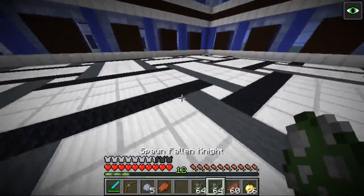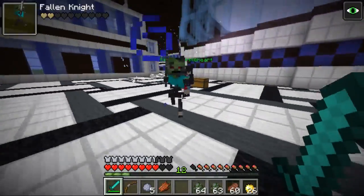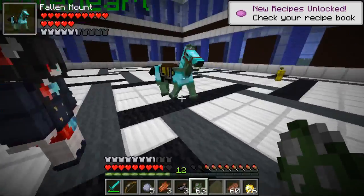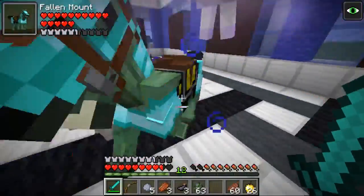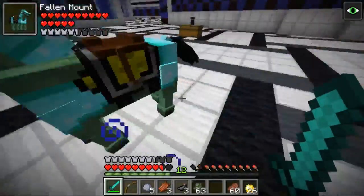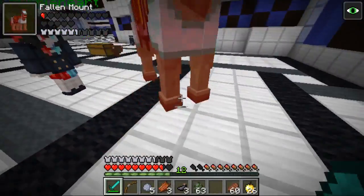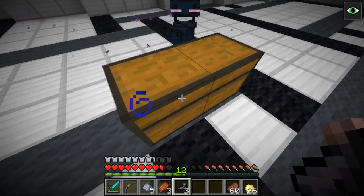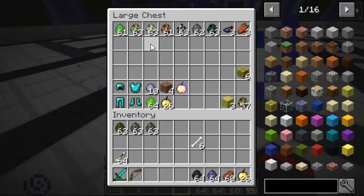Then we got the fallen knight - he does fight but he's actually very weak. And then we got his fallen mount. He's not friendly - he'll charge at you just like this. You cannot ride him, he's very hostile and will chase after you. Since the knight isn't on him he's not doing much damage, but he just chases you and tries to ram into you. He's supposed to have someone on him since he is a mount, so definitely if you're not careful and you run into that dude he'll be charging at you with that mob on his back.